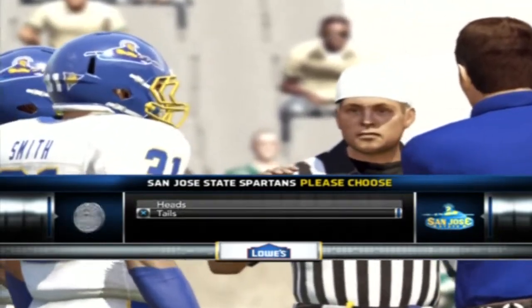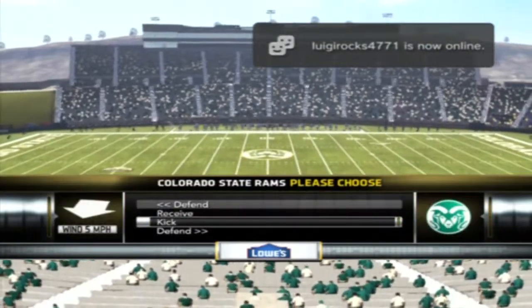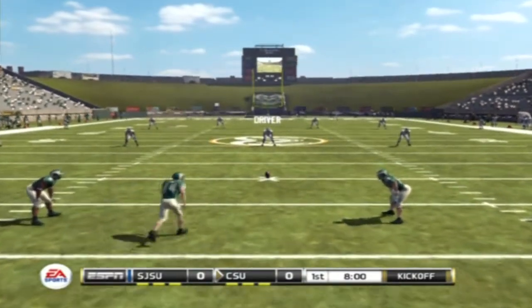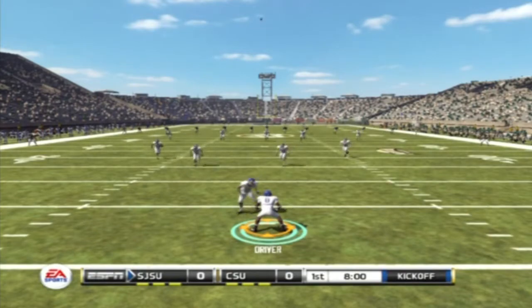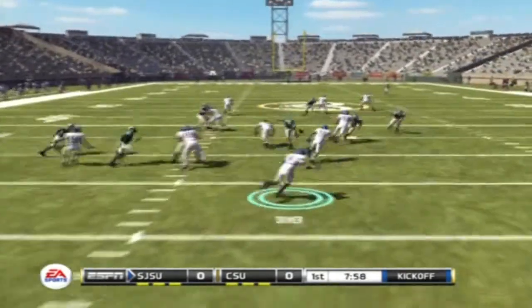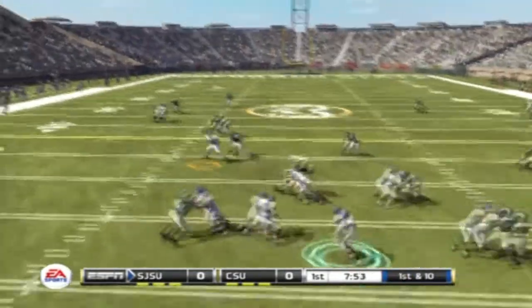Here's the coin toss. I go for tails and it's heads so we lose, meaning we're going to get the ball first. Here's the kickoff. I really like this return guy — I think I have like one kick return. I want to get an explosive guy. But here's our first possession.